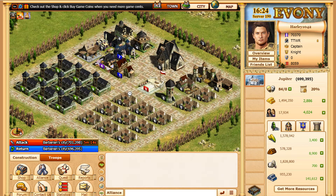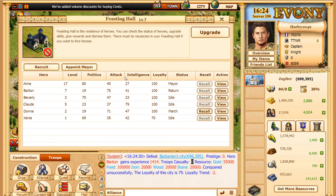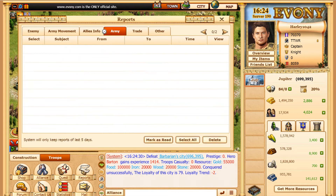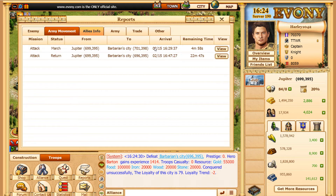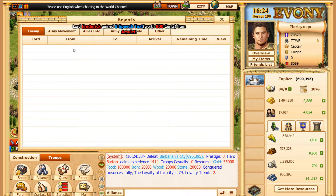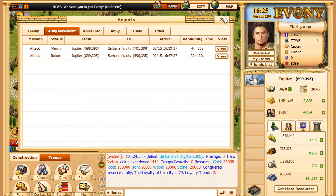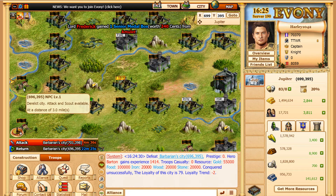Our first attack landed and we won with zero troop casualties — that's exactly what you want. Looking at the report, the attack I sent out was 100 transporters — overkill, I don't need that many — plus 50 ballistas. We're bringing back all the loot that was in there. That's the idea of farming: you want to attack these levels for free and get all the resources.